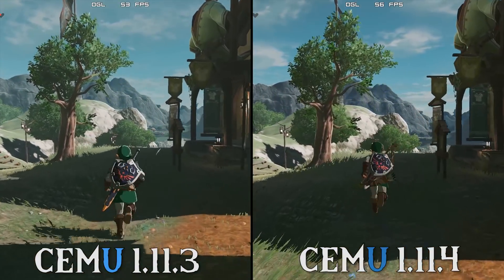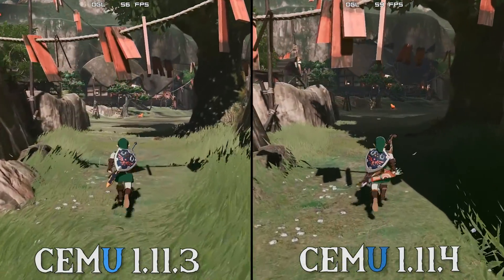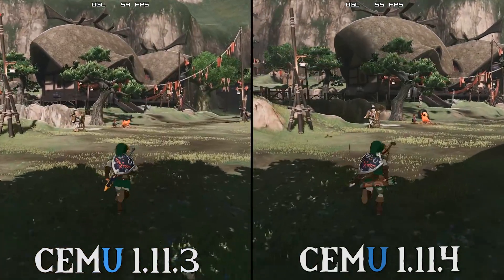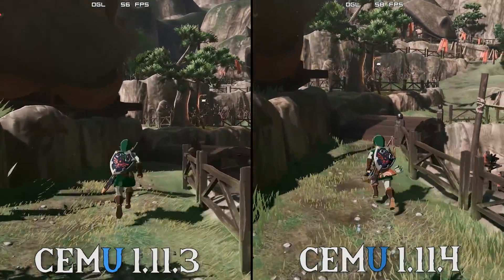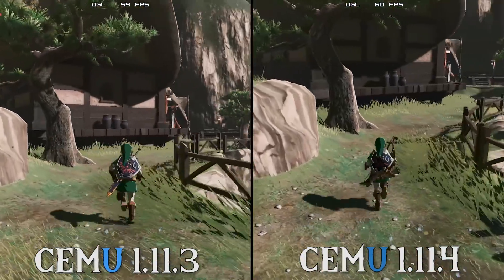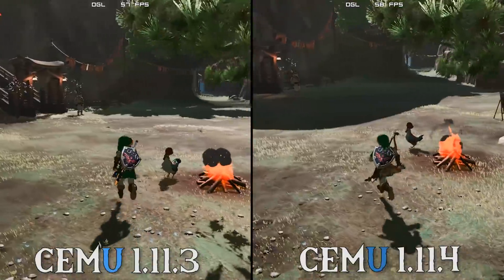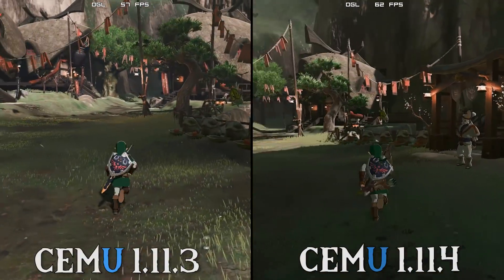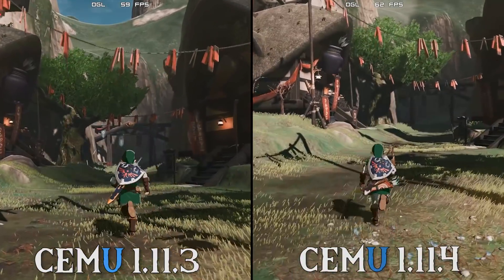Let's quickly switch across to our Kakariko scene. Once again we are seeing slightly better performance in Cemu 1.11.4 compared to 1.11.3. I must also mention that in all of these benchmark runs I am using GX2 Draw Done — the experimental Cemu option that fixes issues like NPCs freezing, enemies freezing, and also allows you to correctly use your camera rune to take photos of objects in the environment. Cemu 1.11.4 is the victor, even if only by a small margin.